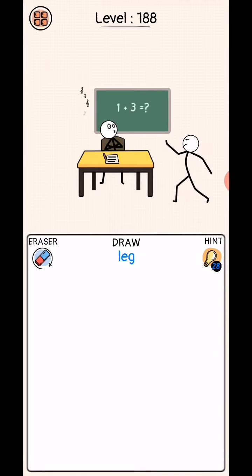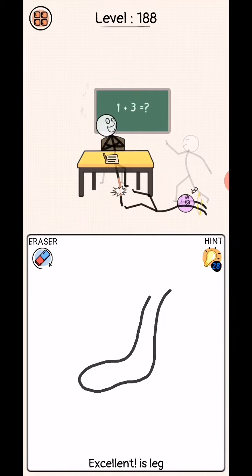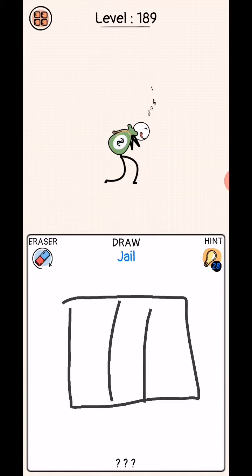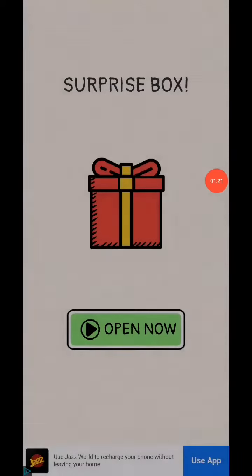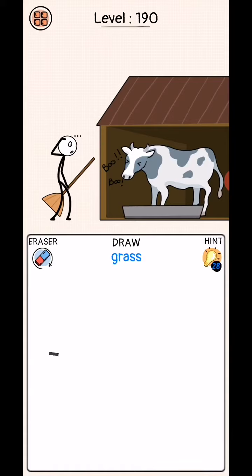Next level: draw a leg — looks like a leg. Next level, level 189: draw jail. Yes, complete! Next level, level 190: draw grass. Okay.